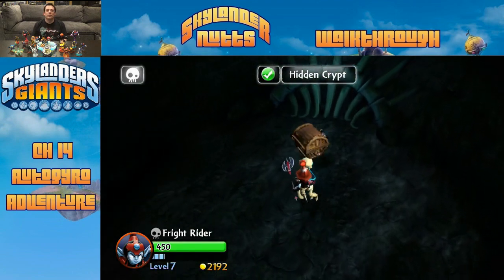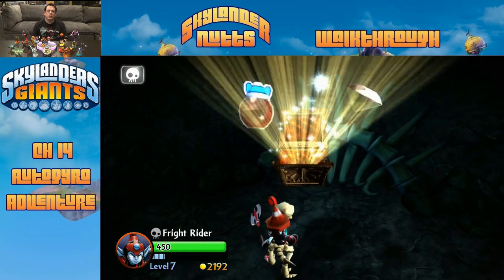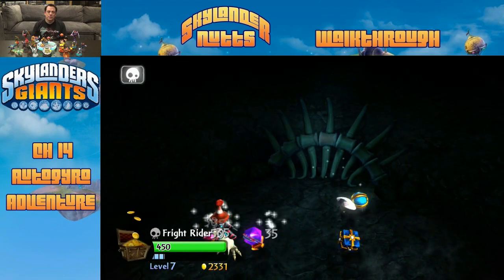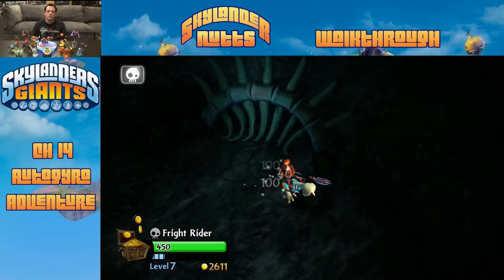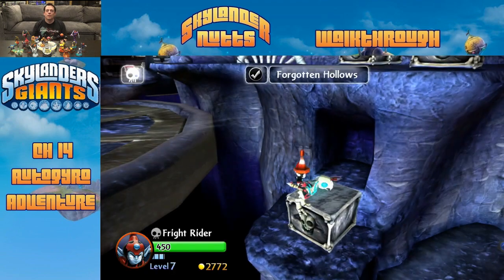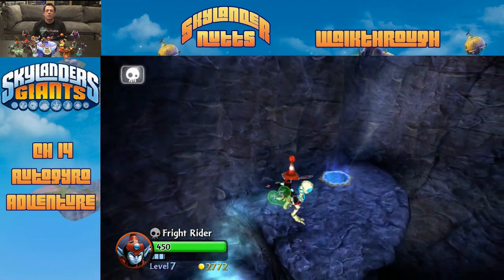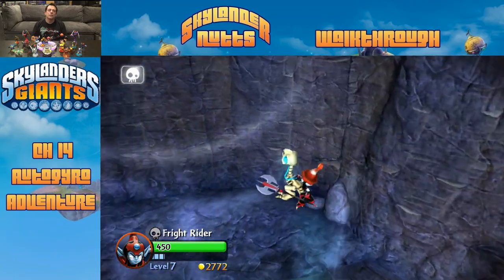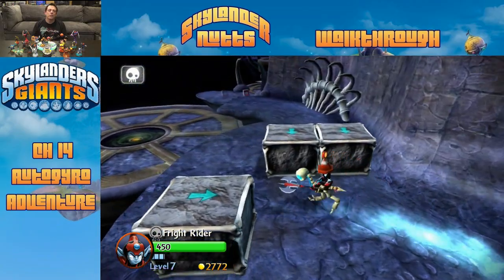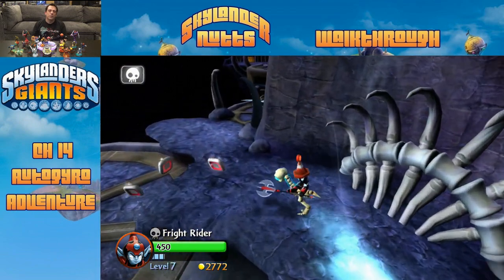Here's the hidden crypt with our treasure chest. Fright Rider is actually making some money even though he's not getting much experience. We make our way back up using the little jump pads and then drop down, following the square coins that tell us to do so.